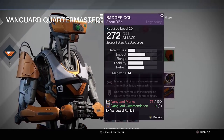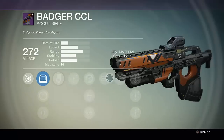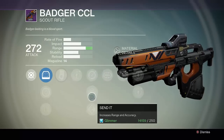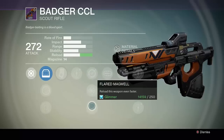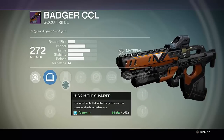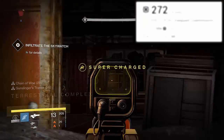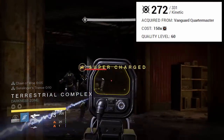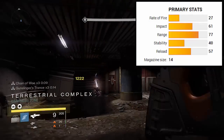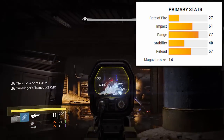The Badger CCL is a scout rifle available for purchase at the Tower from the Vanguard Quartermaster located in the Tower Hangar for 150 Vanguard Marks and one Vanguard Commendation. You must also be at Vanguard Rank 3 or higher and have the Dark Below DLC in order to purchase it. The rifle's damage is kinetic and maxes out at 331. Base stats: rate of fire 27, impact 61, range 77, stability 40, reload 57, and a magazine size of 14.